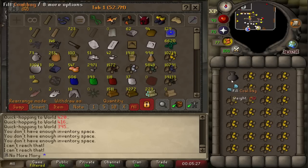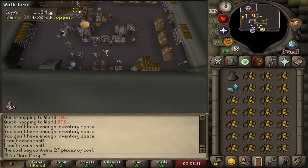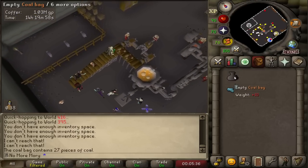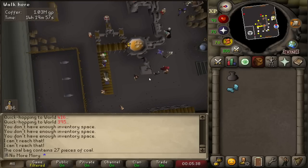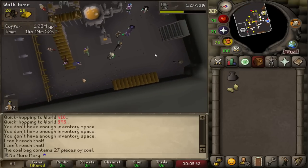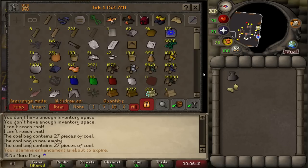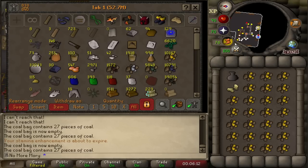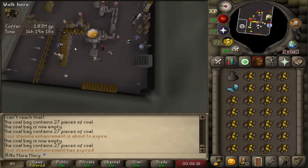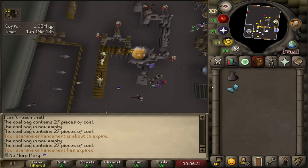What I do is I fill up the inventory, fill up the cool bag, and then go ahead and drop both the sets in. I shift-click to empty, and then shift-click in the bank to fill. The hardest part for me is always remembering to get the goldsmithing gauntlets on, but once the coal number gets up to over 200-ish, I go ahead and pick up the mithril and start dumping it in until we've run out of bars.